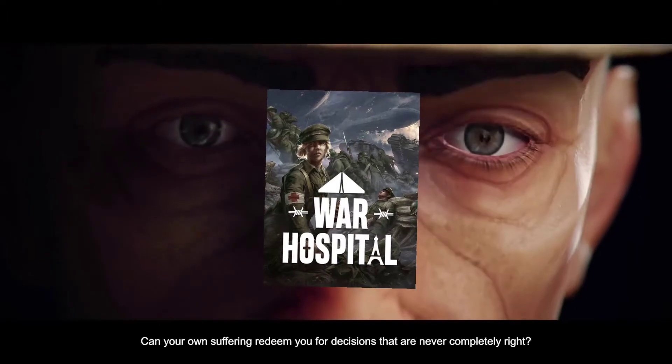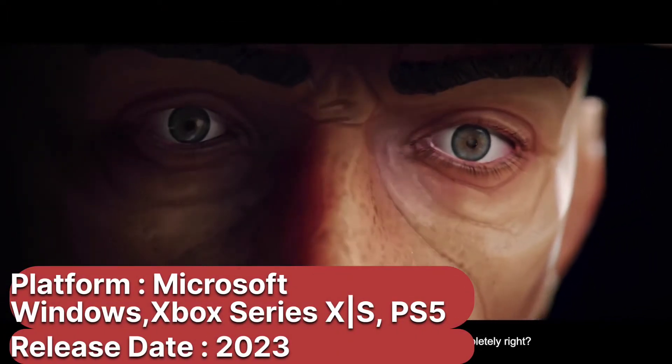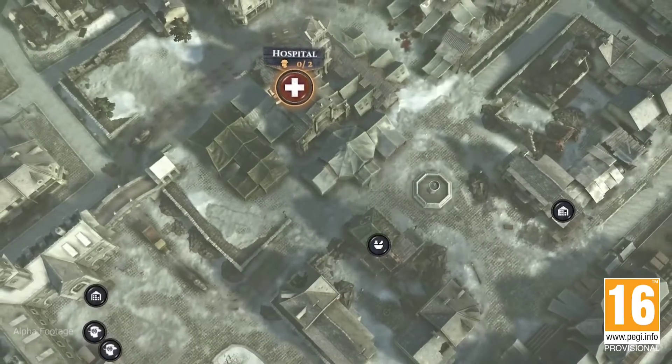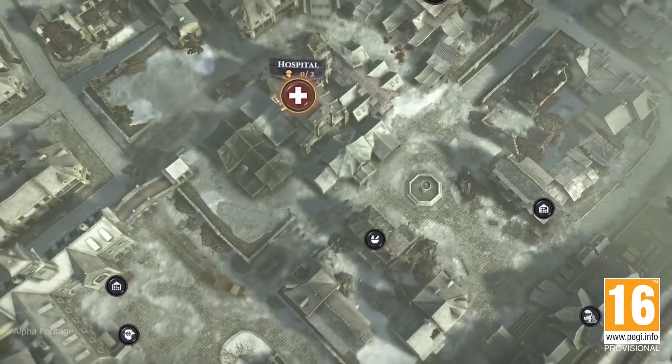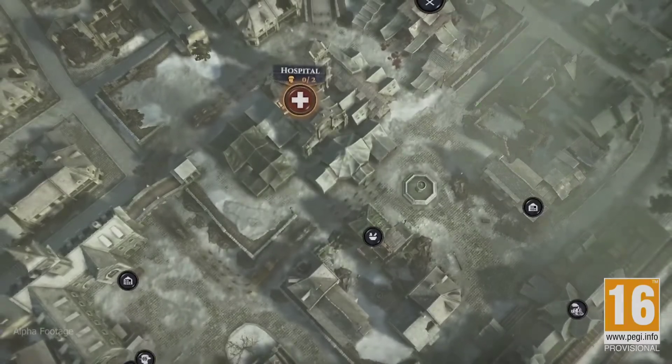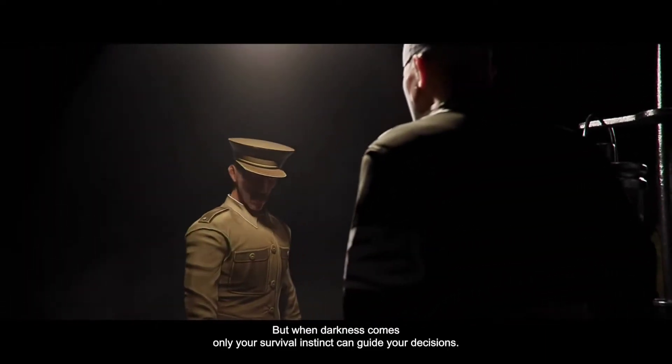Number 4: War Hospital. The advancements in medicine during the past 100 years are hard to measure. If you need more evidence, play the game War Hospital to experience what it was like for soldiers who needed medical attention but had few options during World War I. You'll take on the role of a retired doctor who has been recalled to aid in the war effort. Set up your hospital first, then do your best to help those who come to your medical tent.